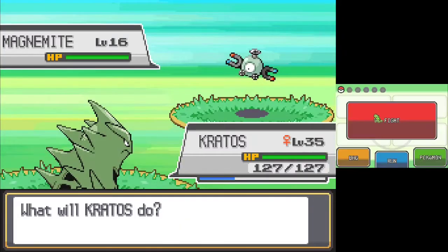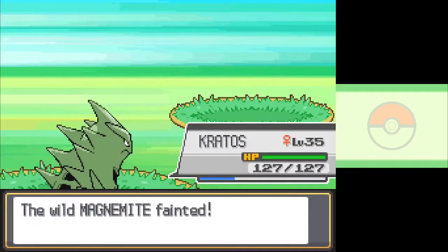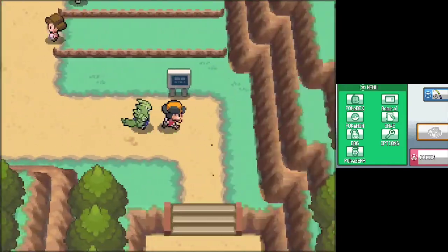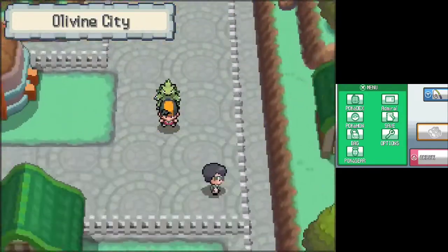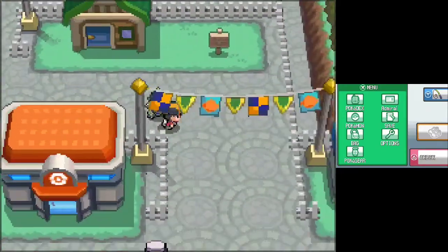After about 20 minutes of grinding only takes me up one level, I make the executive decision to cheat in rare candies. I don't feel good about it, but I have a job and stuff, so I can't really afford to spend hours just trying to get this one grind done. It's really unfortunate, but hopefully we won't have to do it again, and I'd much rather just be honest about it than sit here and pretend I did it for real.